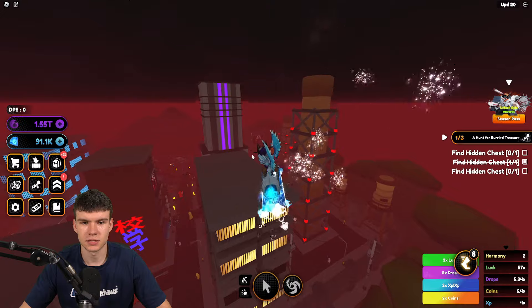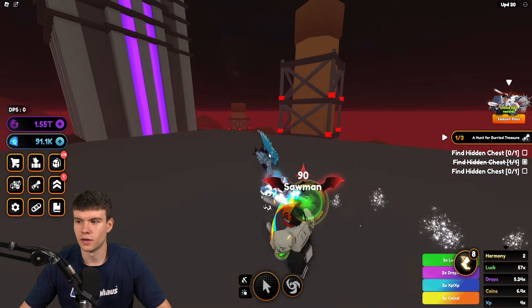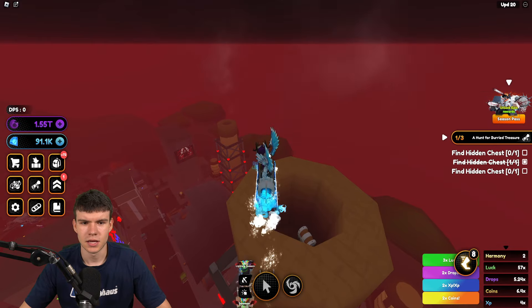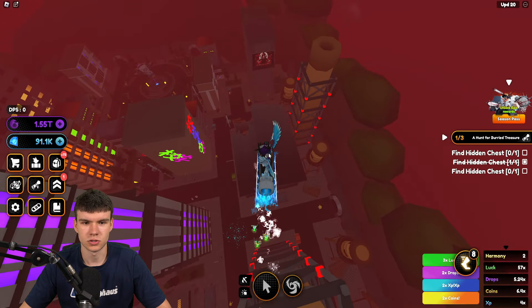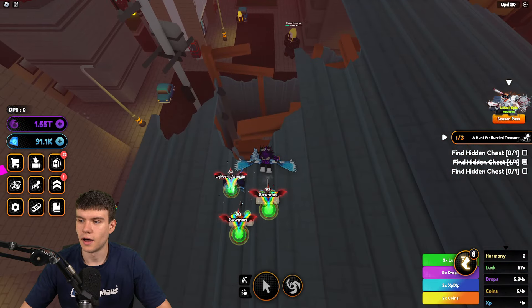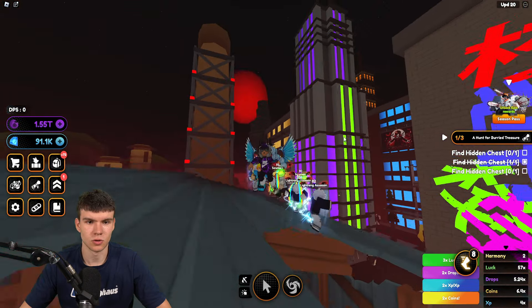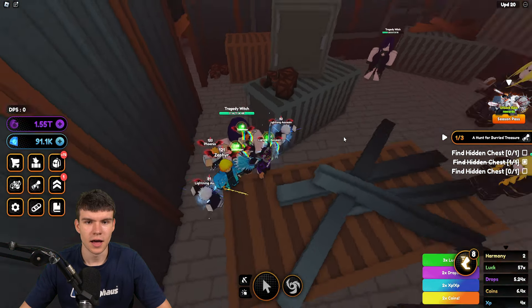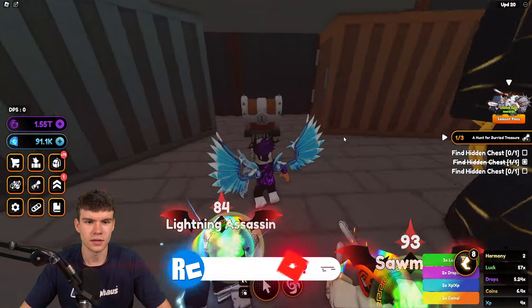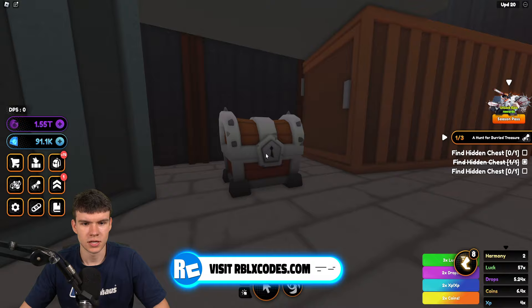From here you're going to want to come over to this massive chimney. Once you're there, jump down over to this bit. There is actually one on the chimney, but come over here — and as you can see, here's another chest just over there.